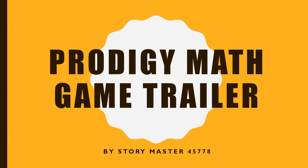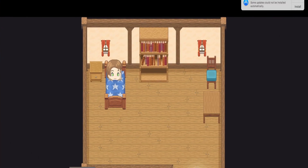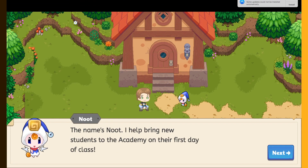This is the Prodigy math game trailer, or how to get started. Right now you're sleeping, and then a person called Newt comes up and says, 'Hey, listen, you're gonna be late for your first day of classes in the academy.' Newt is your guide.